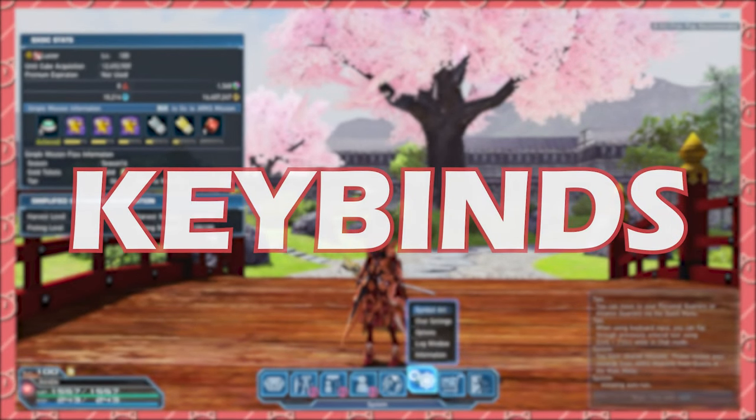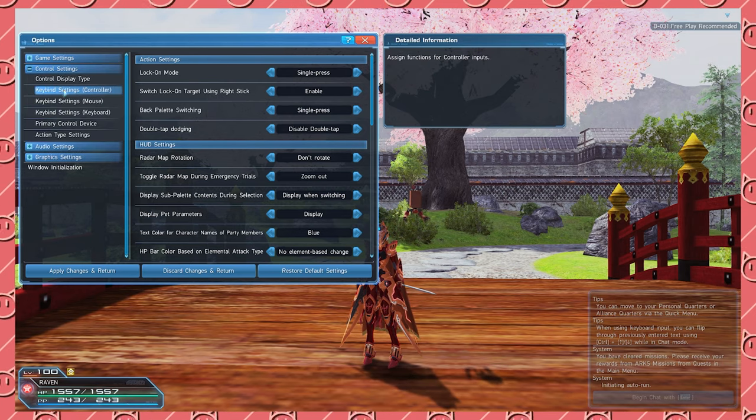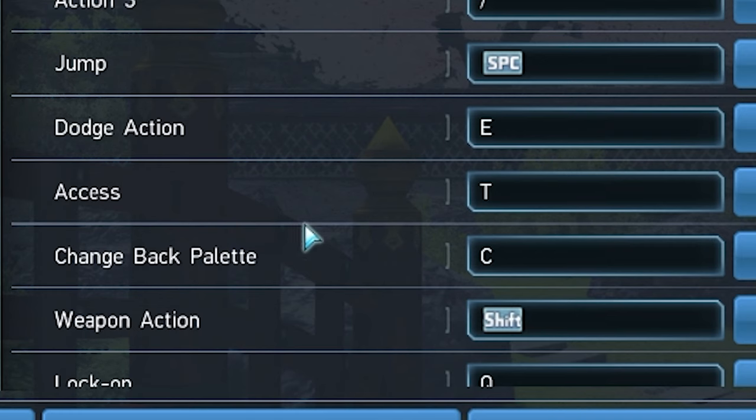Before we start this guide, I'm going to recommend that you bind weapon action to a button like Shift and bind dodge to a key like E. This allows you to never bind weapon action to your PA slots and also allows you to dodge instantly.